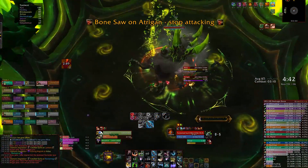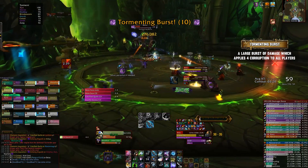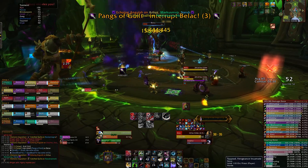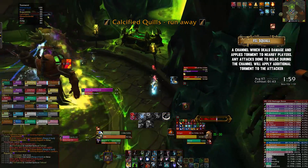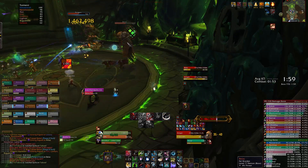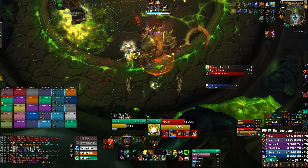Even if you never get hit by Echoing Anguish or Suffocating Dark, you'll still receive unavoidable Torment via Tormenting Burst, which deals a flat amount of damage to the raid and applies 4 Torment to everybody — there's nothing you can do about this ability. This is a good time to use a healing cooldown, especially if Bonesaw is going off at the same time. Similarly, Belak will cast Felsquill, which deals damage to all players within 8 yards of him, applies Torment to them, and deals ticking damage to the raid over 16 seconds. During this time, if you attack Belak you'll receive additional Torment, so DPS should swap to Atragan. Tanks, make sure Atragan is nowhere near Belak to avoid any cleave hitting Belak, which would force players to drop Torment unnecessarily.